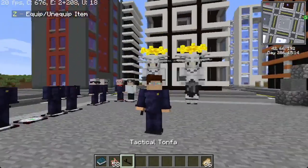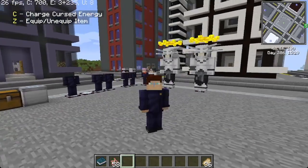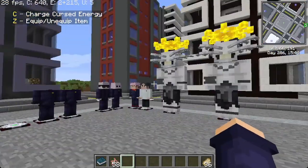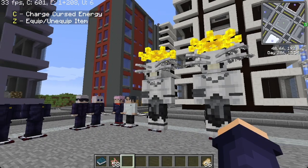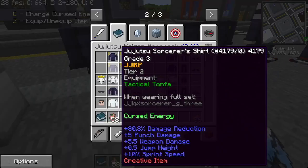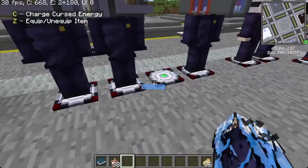For grade two, you have a tactical tonfa — a melee weapon with a bit of damage. When you have the weapon equipped, you don't have the ability to charge cursed energy; that is on purpose, so you choose one or the other. The bonus of cursed energy is that some suits take more damage from players using cursed energy — specifically curses will take extra damage. So maybe you'll stick with your melee weapon for normal mobs and use charged cursed energy for curses, but it's entirely up to you. Grade three has similar stats, and grade two gets a bow staff.